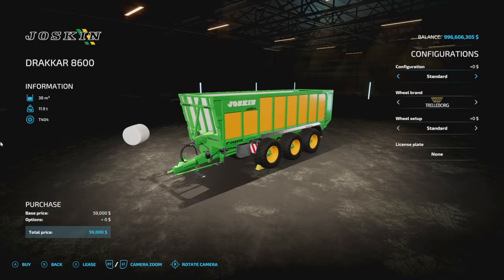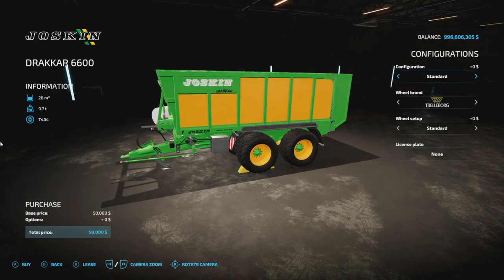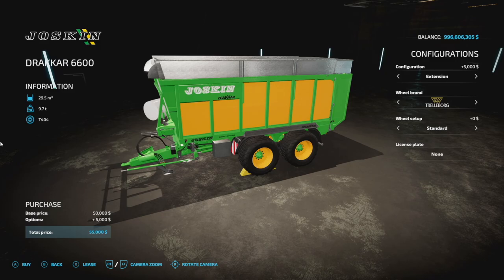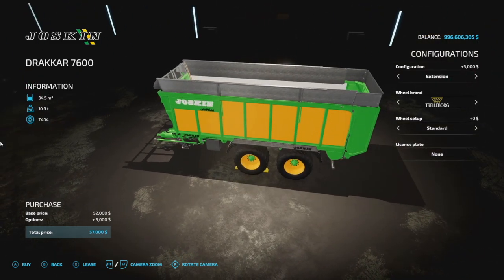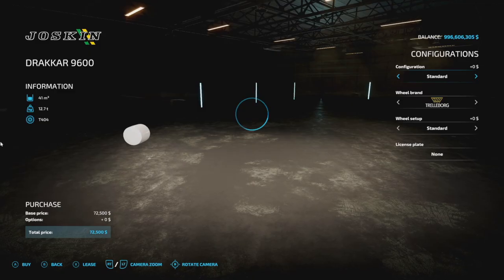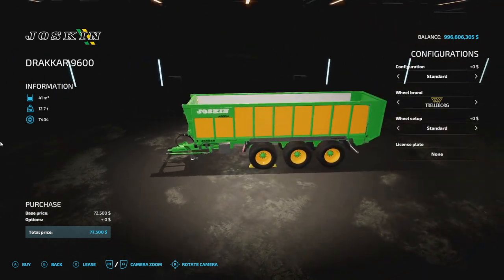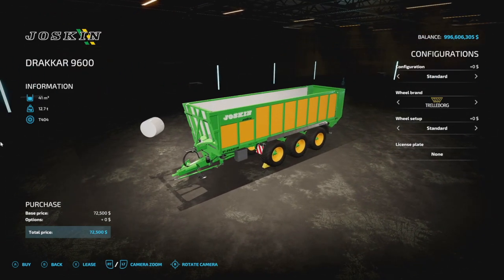Interestingly, the extension sizes don't seem quite consistent — the same physical extension increases capacity by 1,500 liters on some, but only 500 liters on another, while a substantially larger trailer also only goes up by 1,500. I don't know if there was some math done wrong there — the bigger one should probably increase by at least 3,000. Minor nitpick, but regardless, check out the Joskin Drakar Pack.